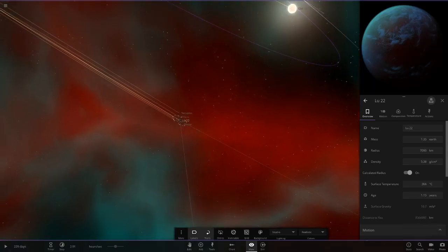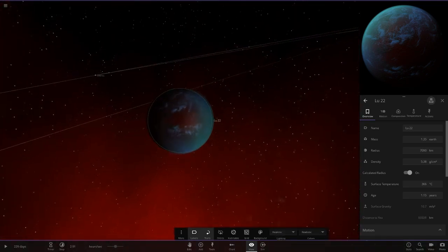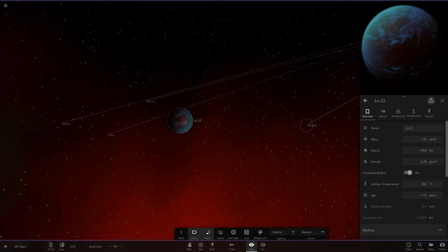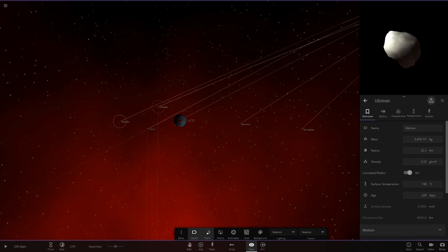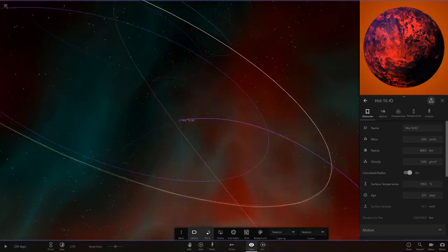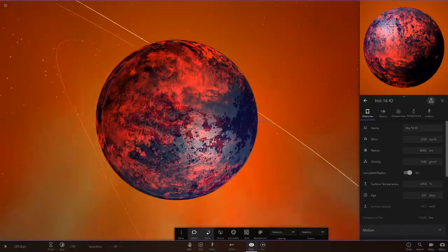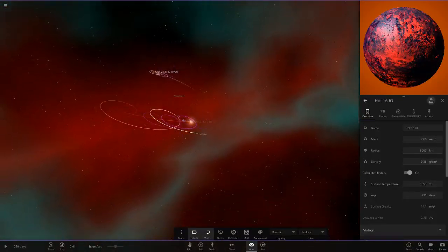Next object over here - we've got Lou 22, which has a ring system like Uranus. Looking good. Got some moons around it with Uranus-sort-of-looking rings. I went back to that glitchy object and it's still glitching around on realistic lighting, so it's not the lighting mode that changes it - very, very weird.